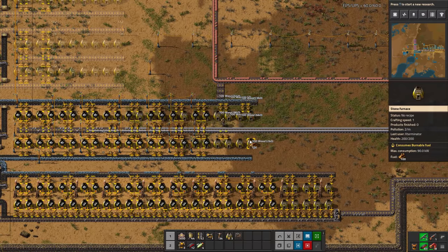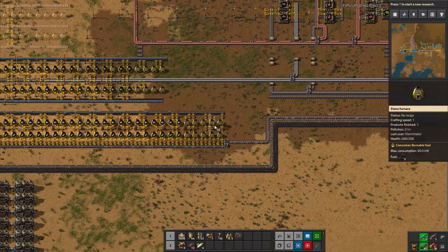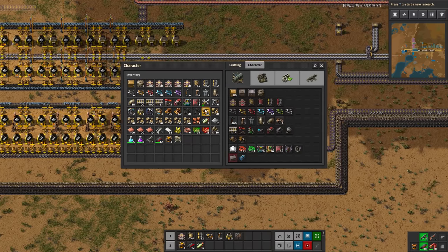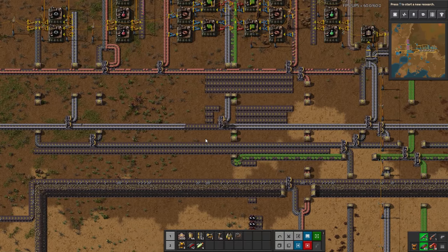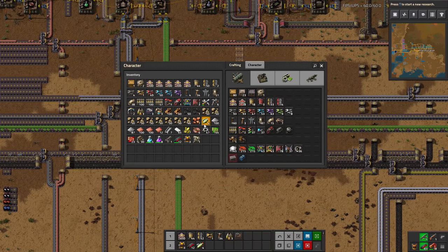We have these furnaces that aren't on yet, so I can dump some wood in there, which is good. We also have a fair bit of coal. I'm going to control right-click to do half a stack at once, and I'm going to keep a little bit of coal in my inventory, just in case we need some emergency fuel for a car or a boiler for a minute or two.